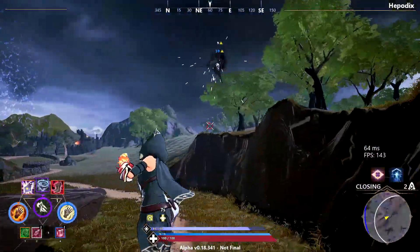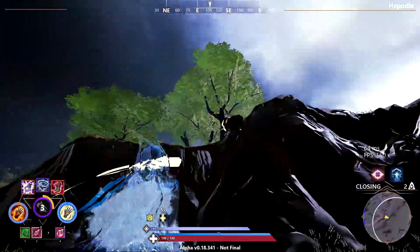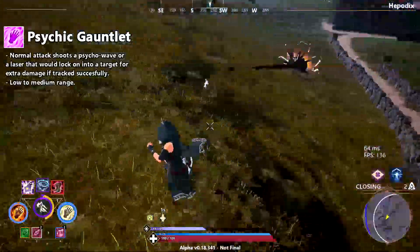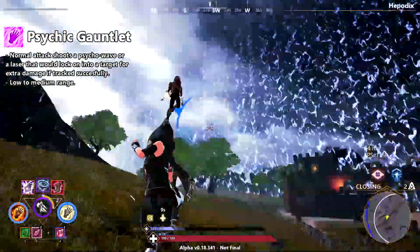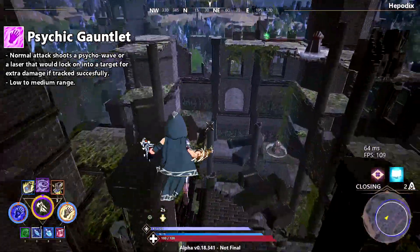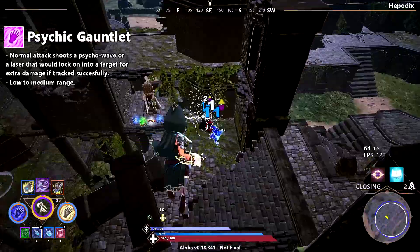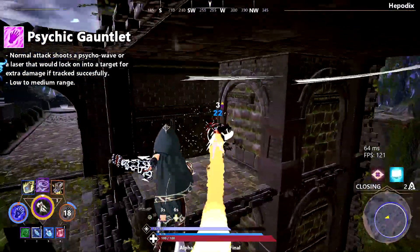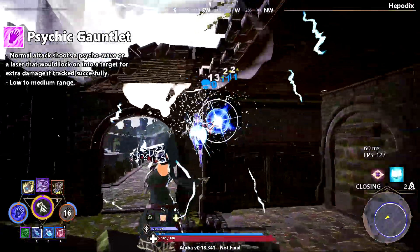Psychic is an interesting element to discuss as it has a lot of potential to do all sorts of crazy stuff. For the normal attack it could be some kind of psycho wave with close to medium range — maybe a laser that locks on target if you can track them well, rewarding the player with extra damage over time for tracking successfully for longer periods.